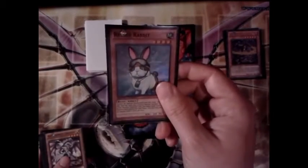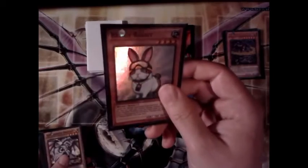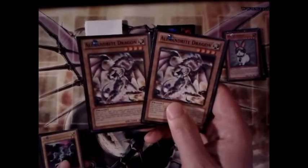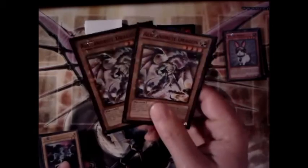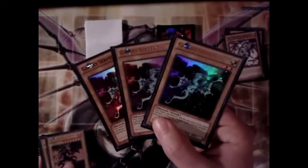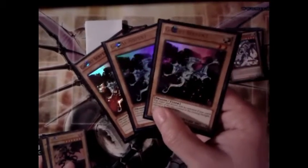Next we have Rescue Rabbit at one because he's limited, but he's really awesome for pulling out any two normal monsters with the same name, level four and below — which you can do for both Alex and Right Dragons, some normal level four dragons, good for XYZ summoning. Or you can pull out your tuners, which are three level-two Alex the Servant — they are dragons.